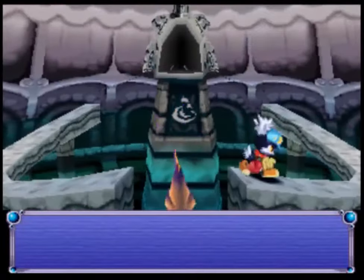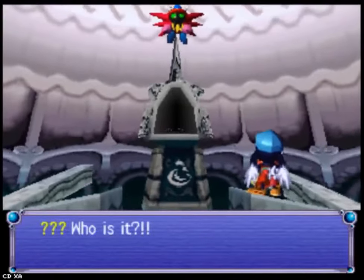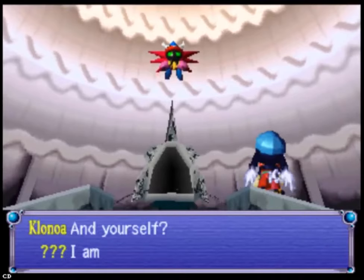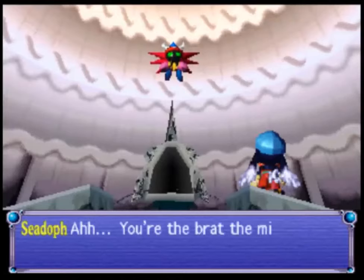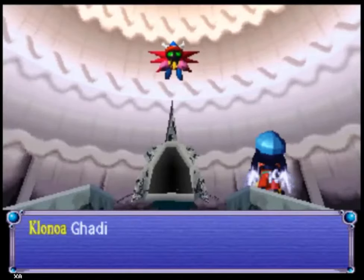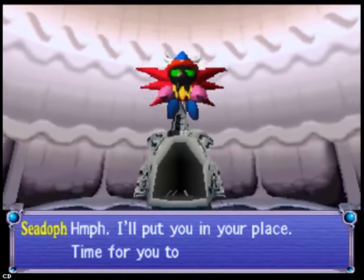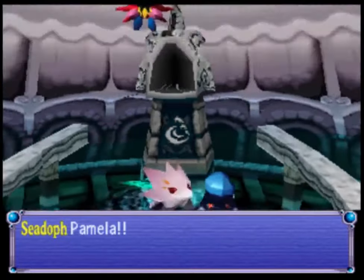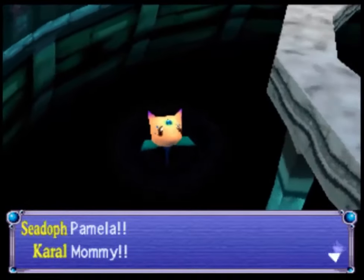Klonoa is not supposed to be able to swim, but if he's stuck in the water he actually can manage it. The king of this castle — all of his servants are trapped in bubbles. What a king. And this is Pamela — I don't know the name but I kind of like it. And that is Carol's mom.